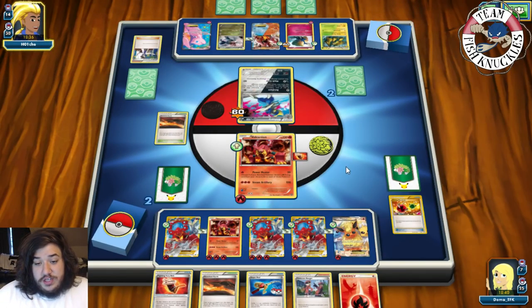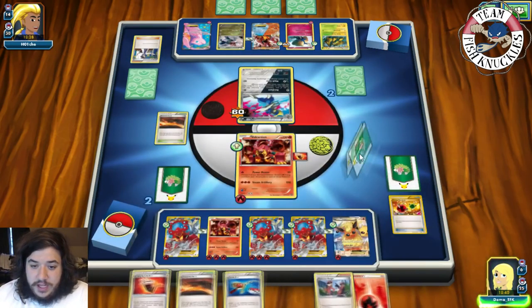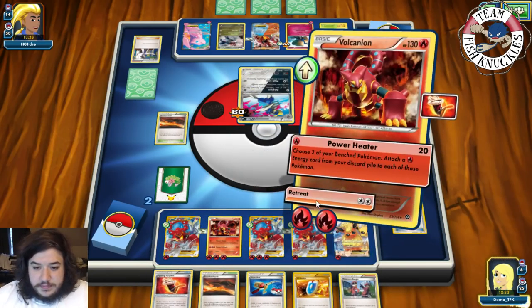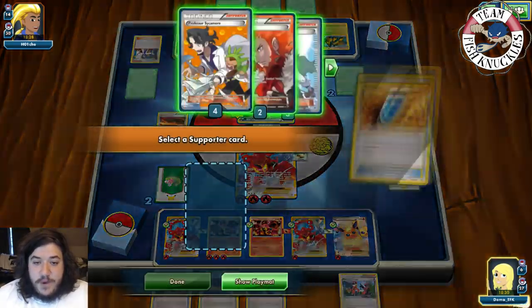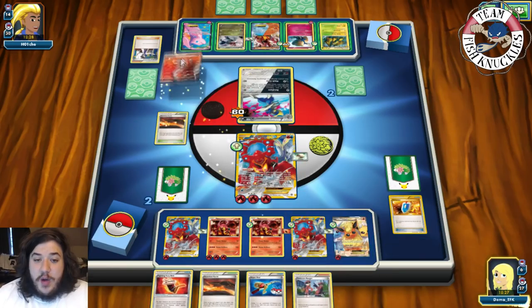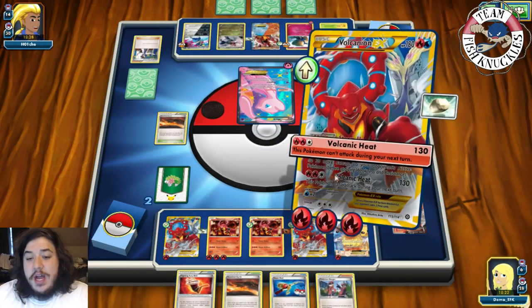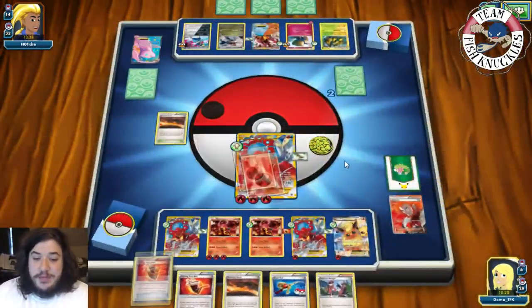We Power Heater for 30 — opponent really can't do anything regardless. Next turn we'll Scorched Earth, discard cards, and knock out this Mew EX. On our turn we get a VS Seeker — fantastic. We attach a Fire Energy, retreat into Volcanian EX, VS Seeker for Lysandre, bring up the Mew EX, and Volcanian Heat for 130 to knock it out!